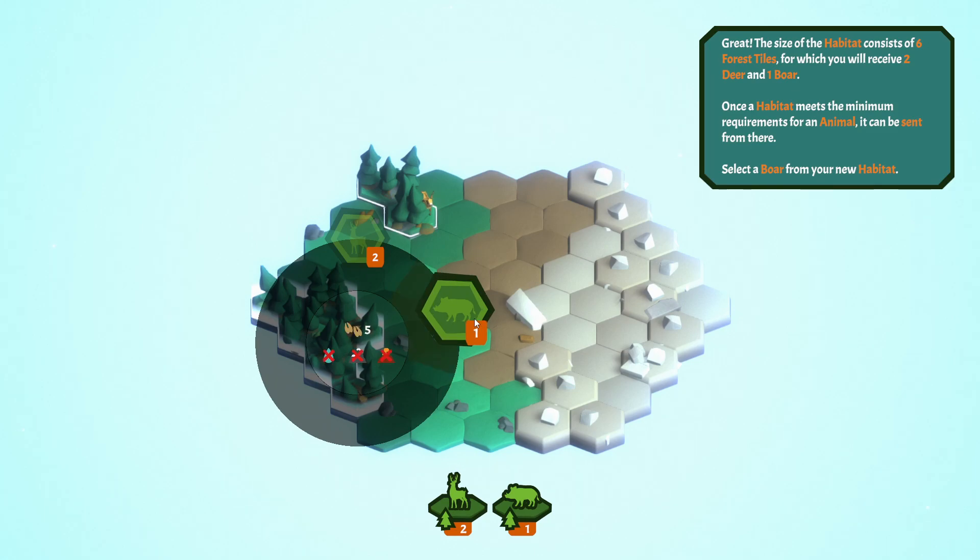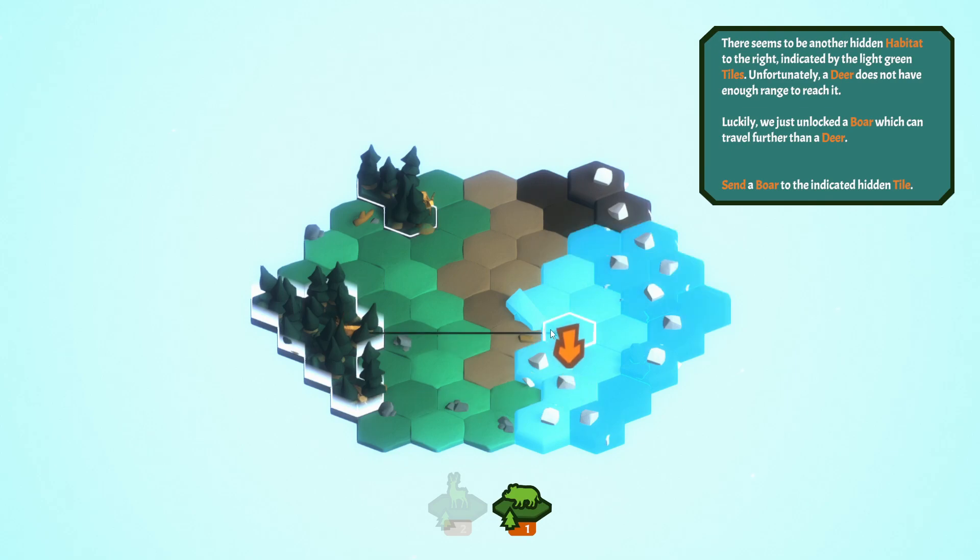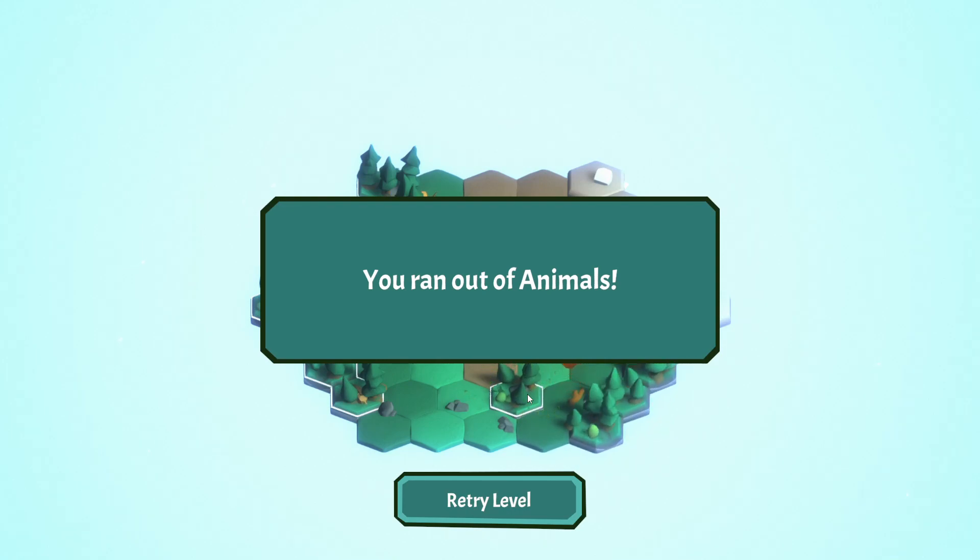Select a boar from your new habitat. Seems to be another hidden habitat to the right, indicated by the light green tiles. Unfortunately, a deer doesn't have enough range to reach it. Luckily, we've just unlocked a boar which can travel further than a deer. Send a boar to the indicator tile. It's light green, so it's maybe one or two tiles away. Because it can't go on this one, right?